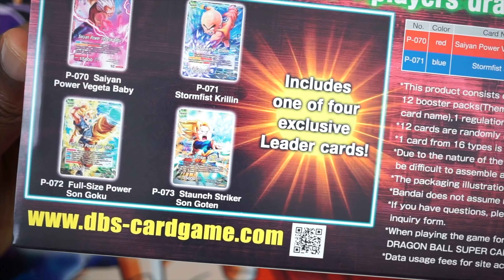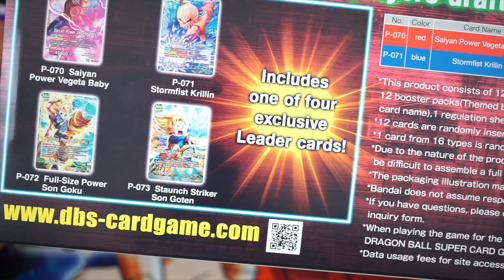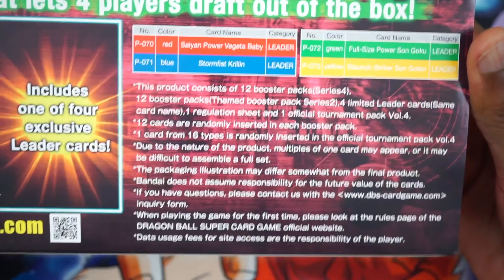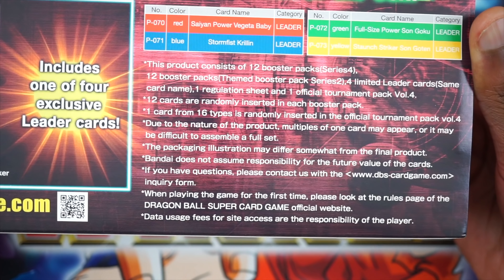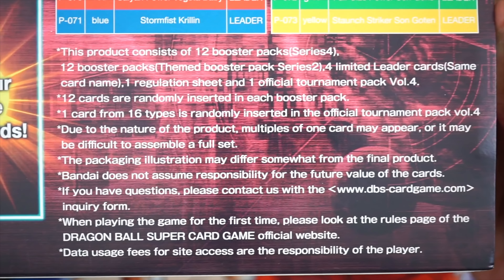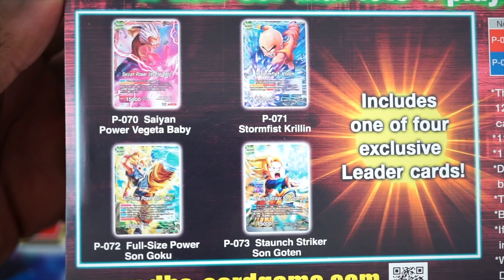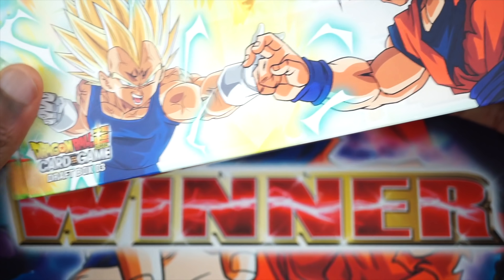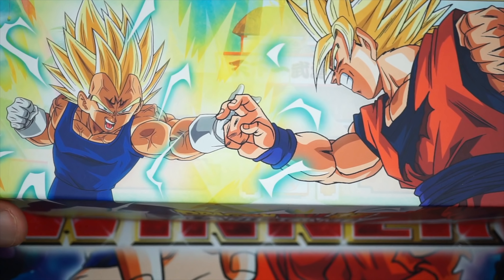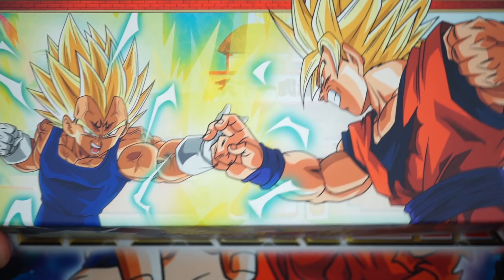Make sure you subscribe over there to stick around for more content. We do have some info here about what draft boxes are if you want to read it. There are four separate leaders in this box: a Goten, a Baby, a Krillin, and a Goku. I estimate that Krillin and Baby will probably be the best two meta-wise, but I don't want to underestimate the other two because they have solid builds as well.